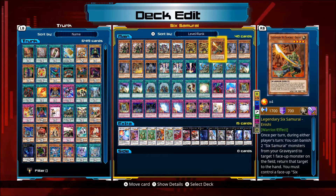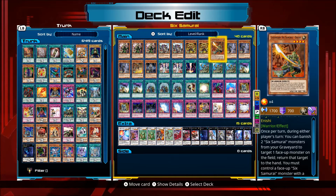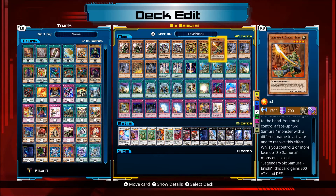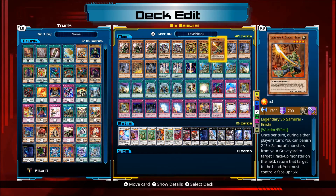Inishi: once per turn, during either player's turn, you can banish two Six Samurai monsters from your graveyard to target one face-up monster on the field and return that target to the hand. You need to control another face-up Six Samurai monster with a different name to activate this effect. While you control two or more Six Samurai monsters except Inishi, this card gains 500 attack and defence. You can get rid of annoying cards like Wind or Construct with this.